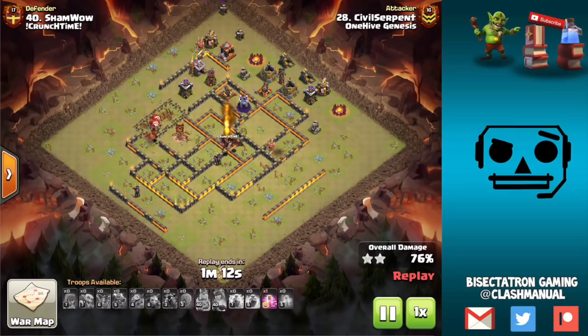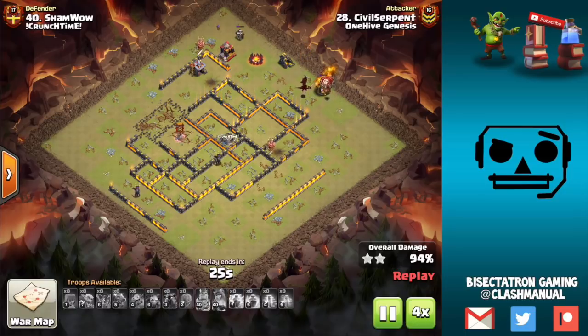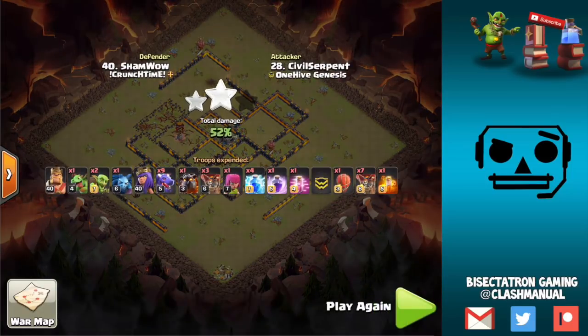The benefit of this attack is it doesn't have to be as delicate as perhaps the drag bat, where you have a wizard tower, a multi-inferno, you gotta freeze, you gotta time it correctly, you gotta make sure your bats don't all die - you can have some epic fails there. This one is just straightforward: look at the base, zap down the air defenses you want down, and then ask do you have enough firepower - maybe an easier question to answer for some people than having to worry about timing and the more delicate type attack with bat spells. That's it guys, hope you enjoyed the video. Thanks for watching today and maybe something you can use at Town Hall 10 as you work on your dragon attacks - good thing to pair with them, the lightning spell perhaps. That'll do it and I'll see you guys in the next video, Bisectatron out.